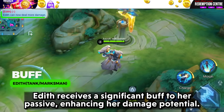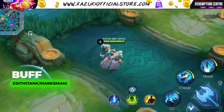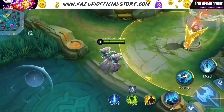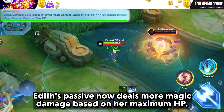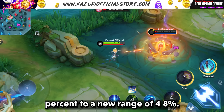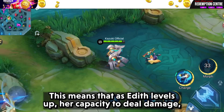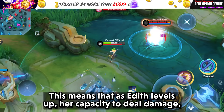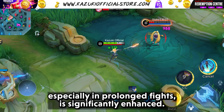Edith receives a significant buff to her passive, enhancing her damage potential. Edith's passive now deals more magic damage based on her maximum HP. The bonus damage has been increased from a range of 3 to 6% to a new range of 4 to 8%. This means that as Edith levels up, her capacity to deal damage, especially in prolonged fights, is significantly enhanced.